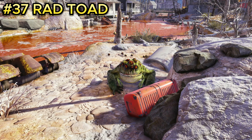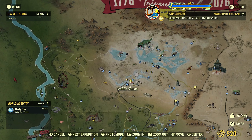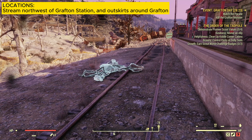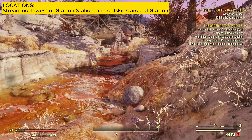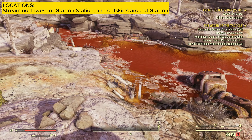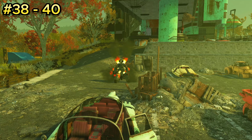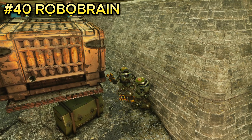Enemy number thirty-seven is the rad toad. They are located near the Grafton Station. Once spawned at Grafton Station, follow the stream right beside it heading into Grafton. Go past the bridge and you should find a couple of rad toads, anywhere from three to four of them in this area.